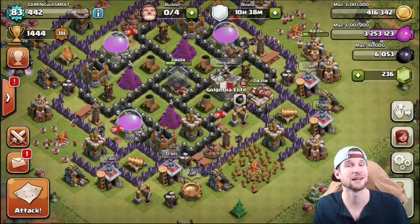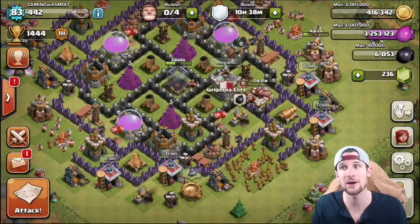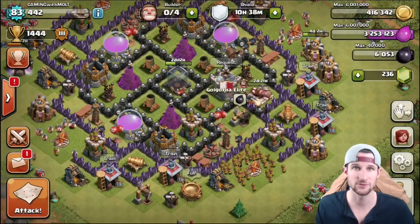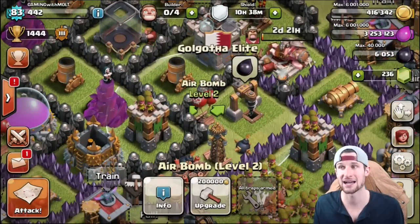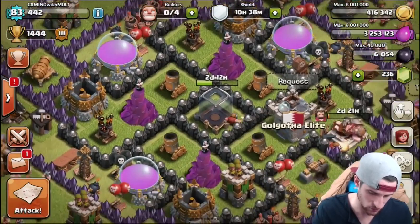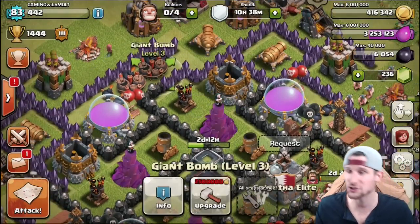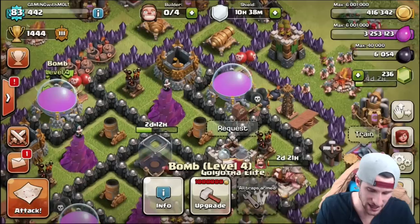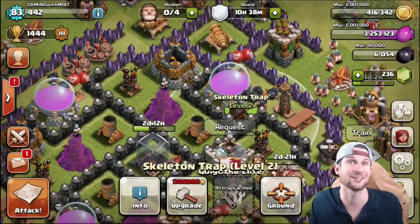Traps are very important in this game and knowing how to use them is really important. You have a few different kinds: the air bombs which do a splash AOE effect but don't seek; the seeking air mines which actually seek after targets; giant bombs and small bombs which explode when walked over; spring traps; and skeleton traps, which are kind of in the clan castle style of category.